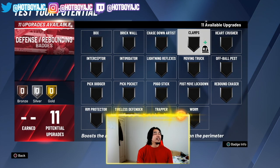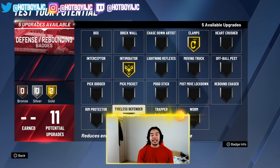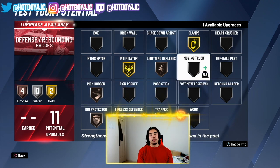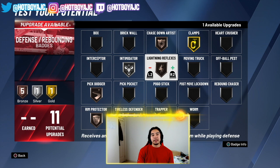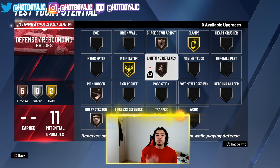Lastly, defense — this is insane. 11 badges! Gold clamps, gold intimidator. I really like rim protector on bronze at least. Tireless defender you've got to have on bronze — it will help you out. Lightning reflexes, and you probably need pick dodger on bronze as well, and then chase down artist. I really like chase down artist — it really helps you get back on defense, especially if you get blown by. 11 badges on a build that doesn't even have red in it is honestly insane.